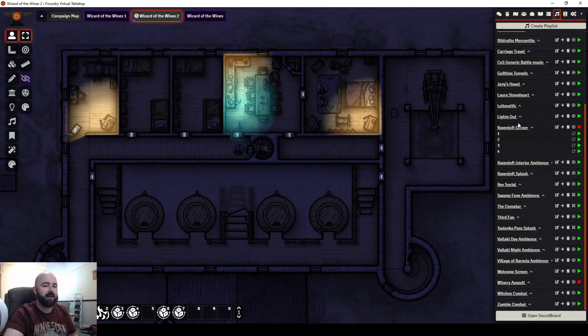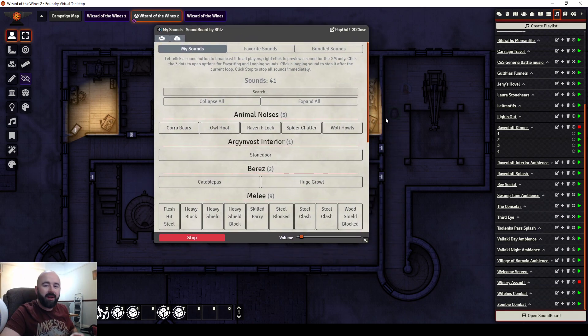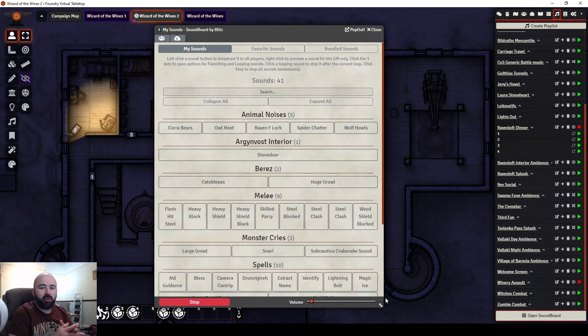When you have this module enabled, you get a new button on your playlist screen called Open Soundboard. When you click on it, it opens this up. What I love about this is that when you install the module in Foundry, on your computer you will have a folder called Soundboard.